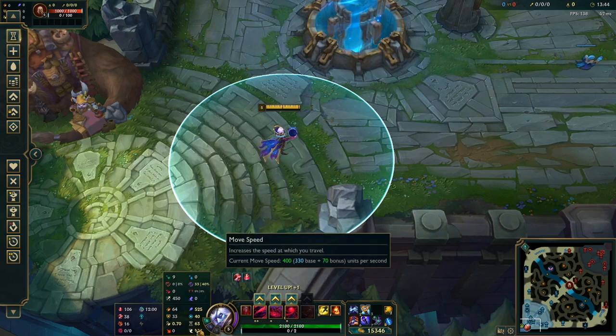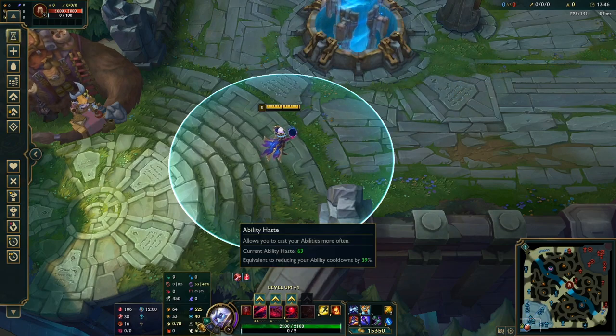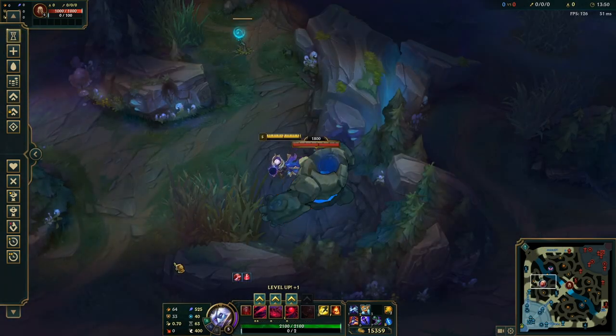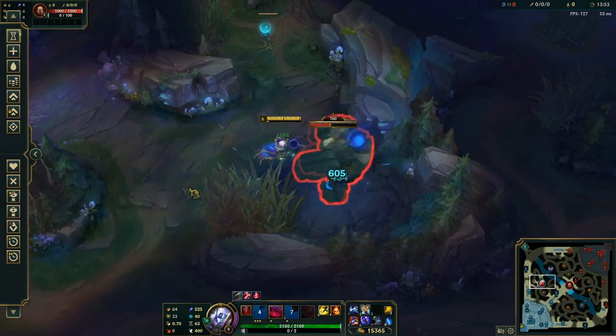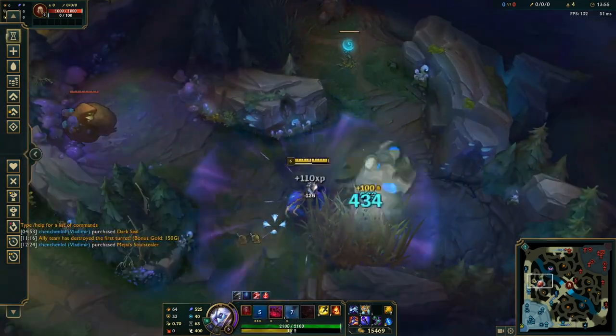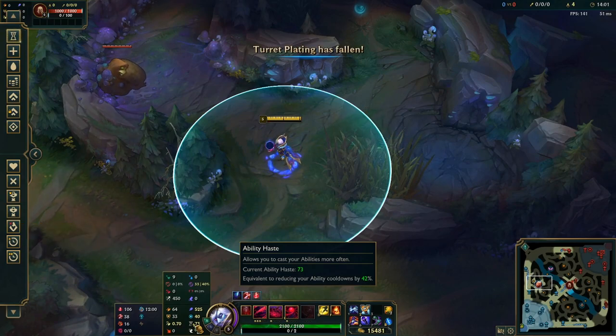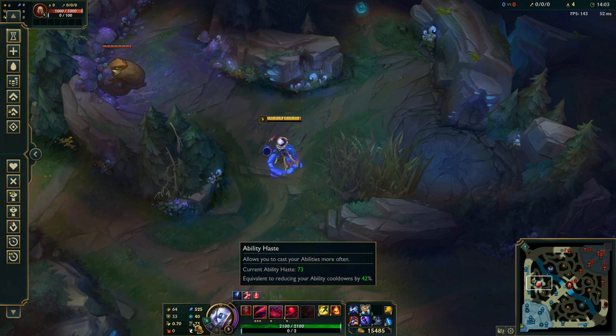That's really crazy — you get the same Ability Haste and the same sort of damage as well. Now if you get Blue Buff, I'll just finish it quickly: if you get Blue Buff, you get up to 42 Ability Haste, which is roughly the same as 45. Perfect balance between Ability Haste and Ability Power.